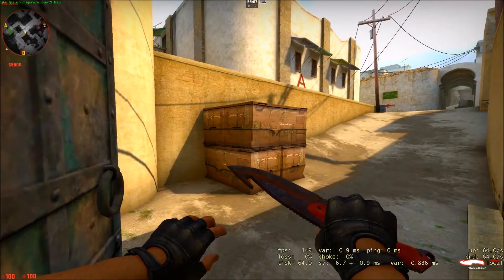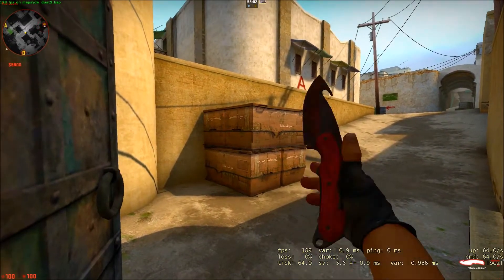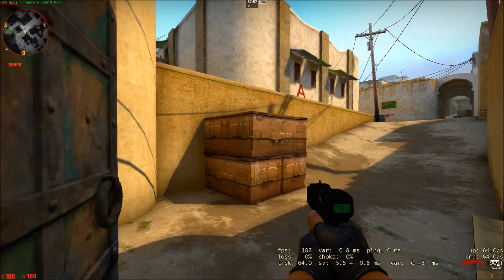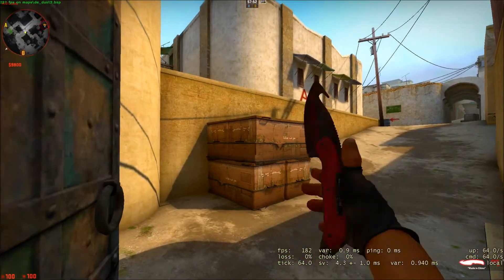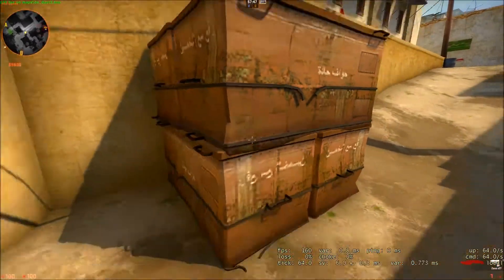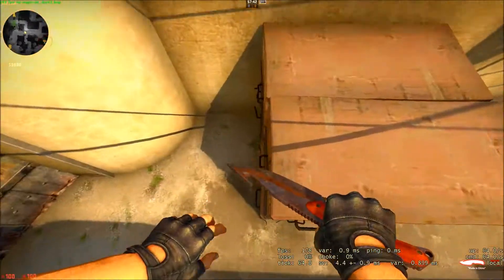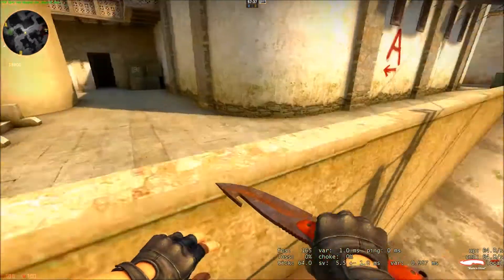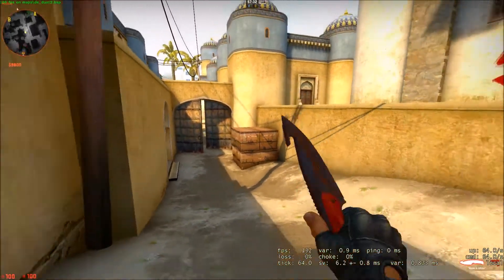Basically what you do is aim at this little ledge and just keep walking forward and jump. It takes a little bit of time to learn. You're hitting this little knob, as you see right there, and then you can just jump on. You get used to it — it's pretty easy, but I'm not warmed up right now so it's a little harder.